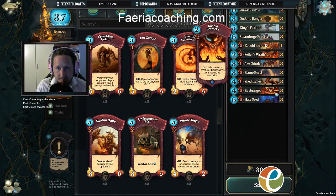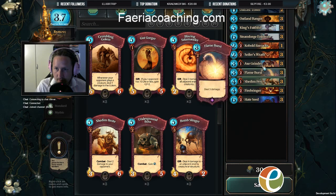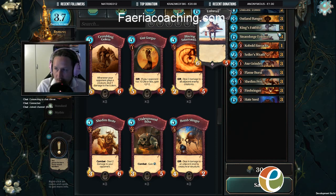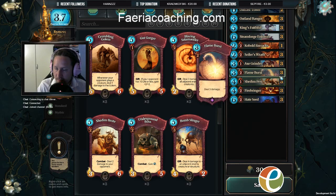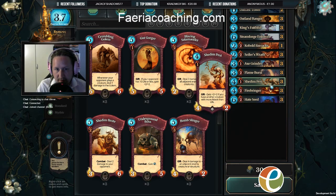Outcast Tower is mostly for the mirror matchup when you put it to block your opponent. It basically gives you six health for zero Faria, because you can block a Steamforge Enforcer, a Shedding Pest, or something like an Axe Grinder. That's the deck list and that's the strategy. Really important: mulligan for neutral cards, play them when you're close enough — you don't have to play them on turn two. Establish neutral lands until you can get one mountain in a good position, then make the second when you feel it's necessary.